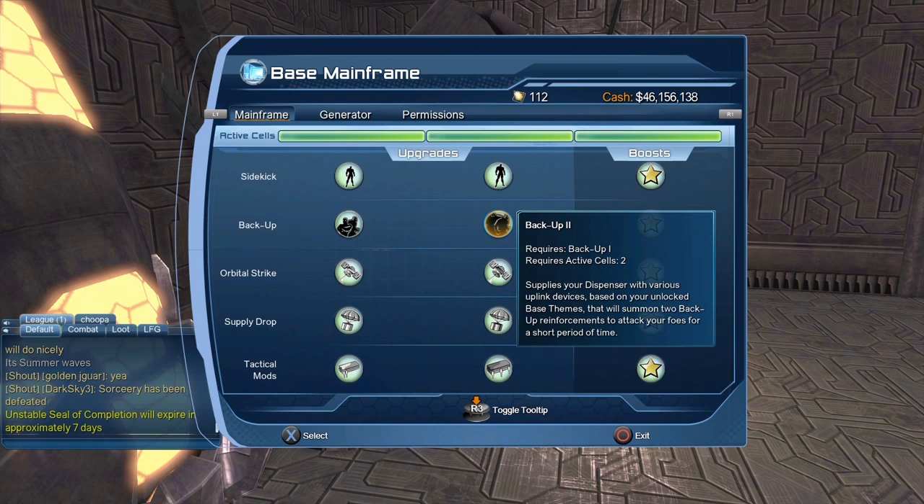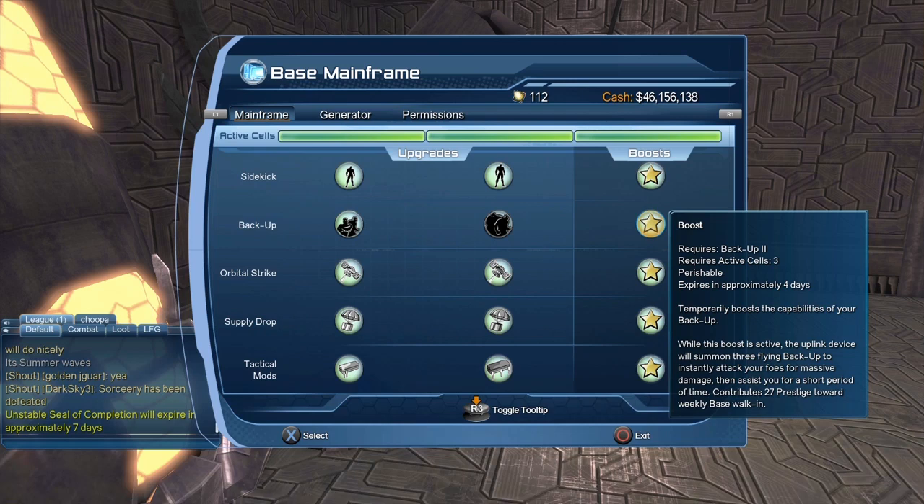There is also a boost, which will increase the strength of your characters and allow you to summon three of them instead of two — and they should be three flying backups. I'm a bit surprised the henchmen don't fly. For the boost, I think it costs seven source marks, and you have to pay seven source marks every 60 days. Every 60 days you have to come to your mainframe and pay for your boost, otherwise it won't be active.